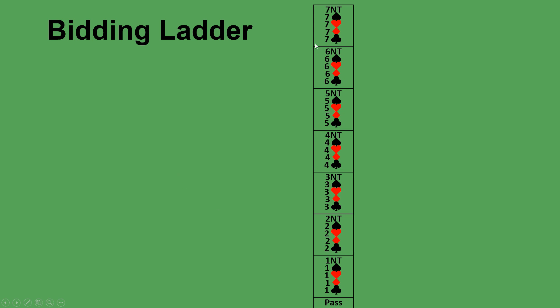This is called the bidding ladder and it is basically the vocabulary you have available to you when you are bidding — setting the target number of tricks and setting the trump suit. You're not allowed to talk to your partner in English. You have to talk in code, and these are the words you're allowed to use. They all have different meanings and we're going to teach you what those meanings are.